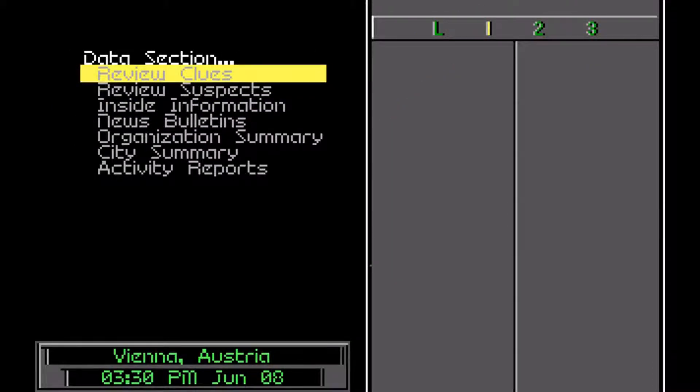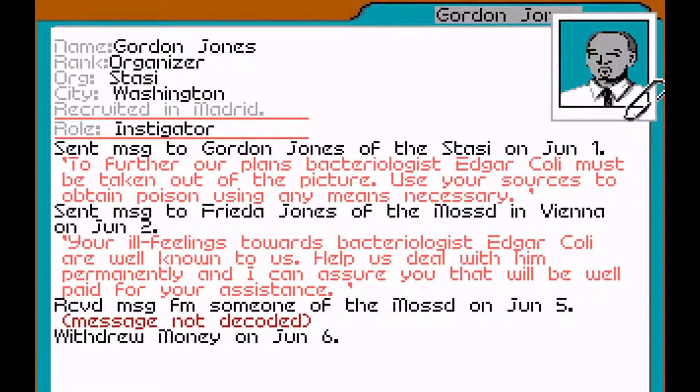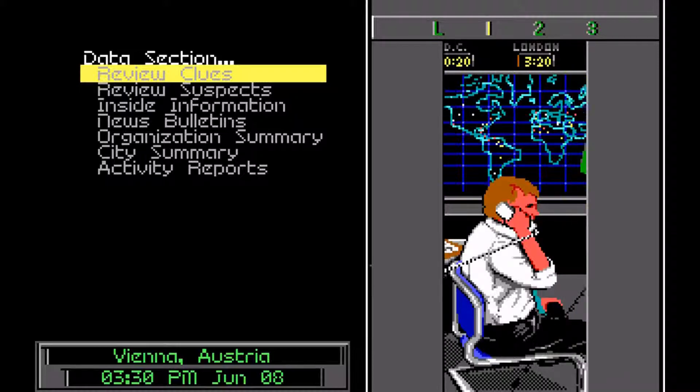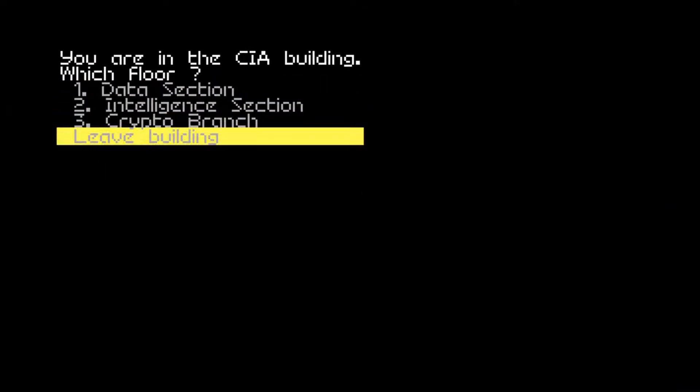Let's check the data section and look at our suspects. Has anyone gone into hiding? Not yet. We know there's the instigator and the procurer still. It's going to be hard looking up Gordon Jones though, because we already know about one Gordon Jones - and they look identical. There's the Gordon Jones with glasses and the Gordon Jones without glasses. So there's glasses Gordon and non-glasses Gordon.